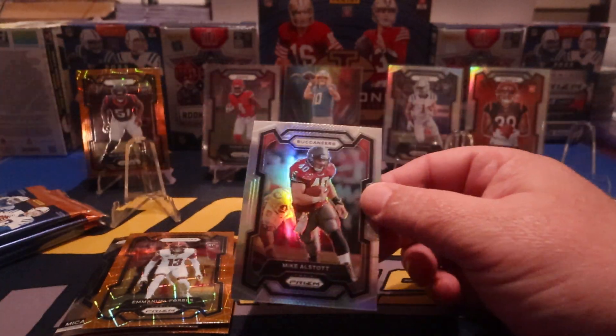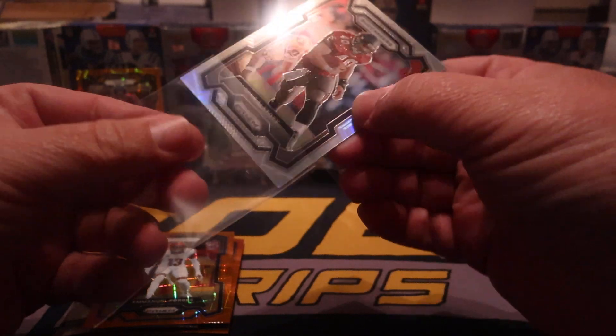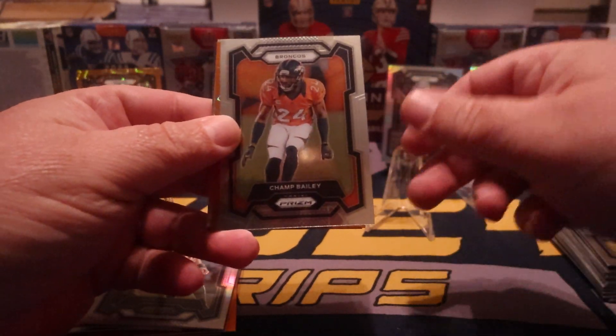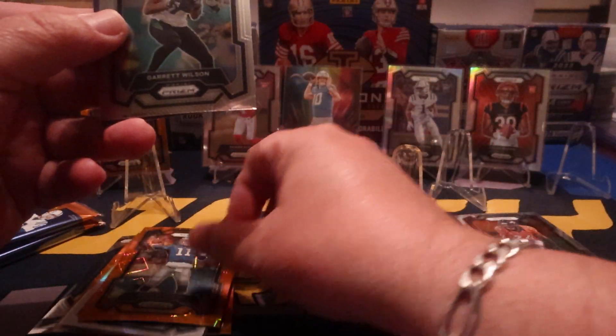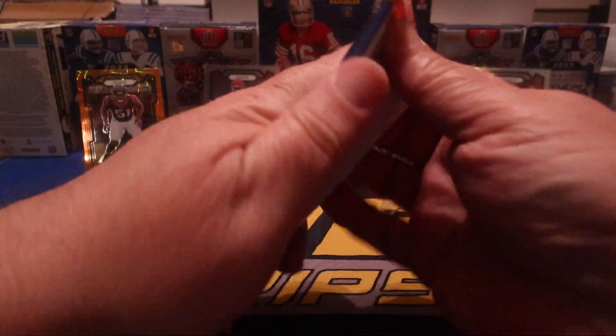Come on man, don't give me seniors on the silver. Silver should be current players only. I'm not even putting you up there, sorry Michael Stott — I respect the guys but no. Alright, Austin Hooper. Champ Bailey. True blood — on the orange again, Garrett Wilson. Come on guys, give us up-to-date people.